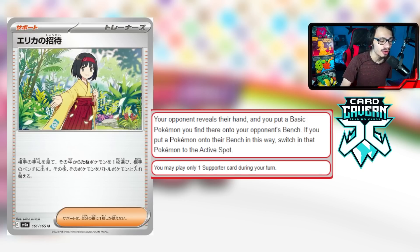Basically if your opponent has a Lumineon, Squawkabilly, or any basic in their hand, you can immediately put it into play and gust it up for free. You do have to see their hand for this to work, but it's strong in decks where opponents end up with big hands. It's decent for control archetypes — not as good as Boss's Orders, but it will see some experimental play as a card with a decent double effect: gust plus forcing a Pokémon into play.